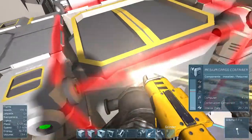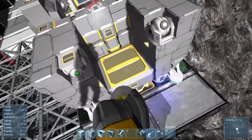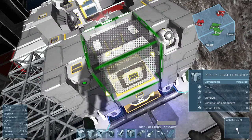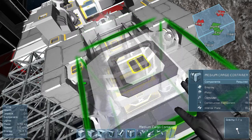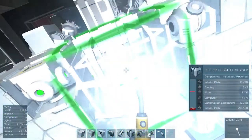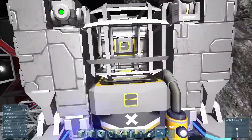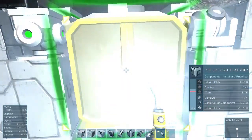One thing we need to do is move this connector to point a different direction. Unfortunately, medium cargo containers are a little awkward now because they only have large connections on opposite sides and small connections on the other sides. Ideally we'd have a large connection going down and a large connection coming out this way to connect on the ship, but right now we can't do that. We can still connect via that little tiny connector to one of the other small connectors on here.